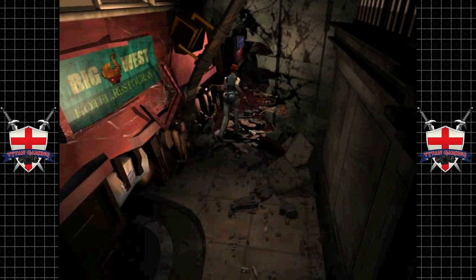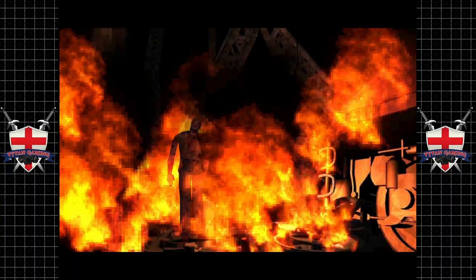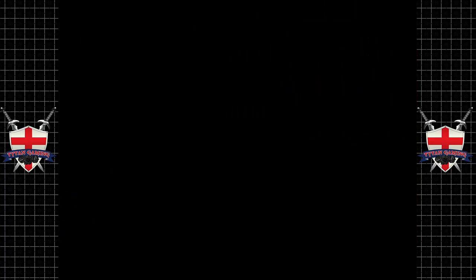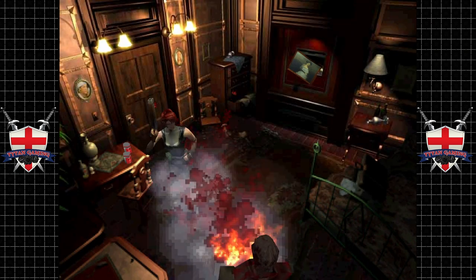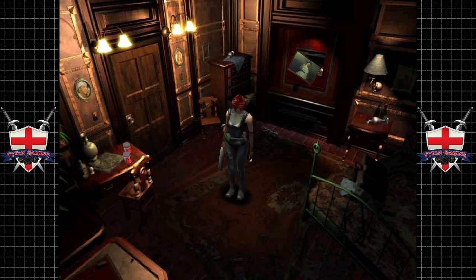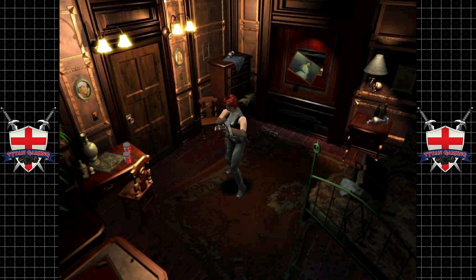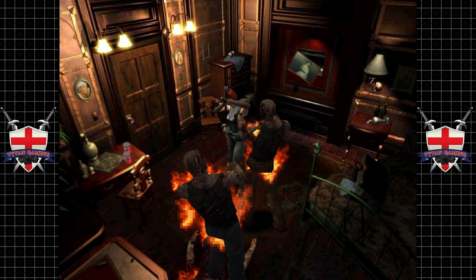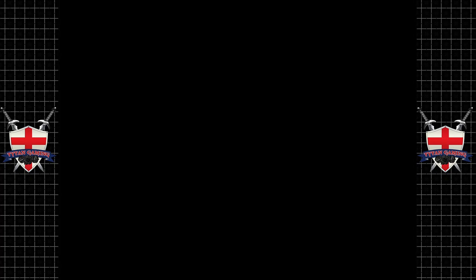So here we are - the next stage of the game: the Clock Tower. This area was completely absent from the remake, which is just strange. The remake of Resident Evil 3 was so weird. I don't know why they cut this. Someone's been watching way too much Terminator 2.